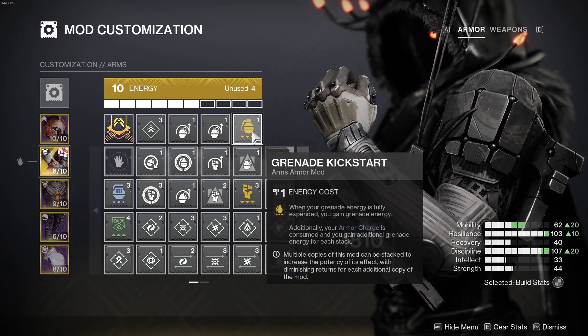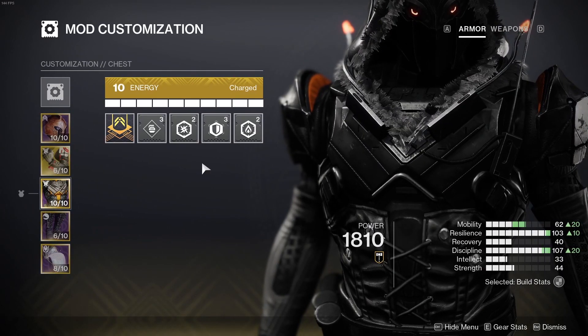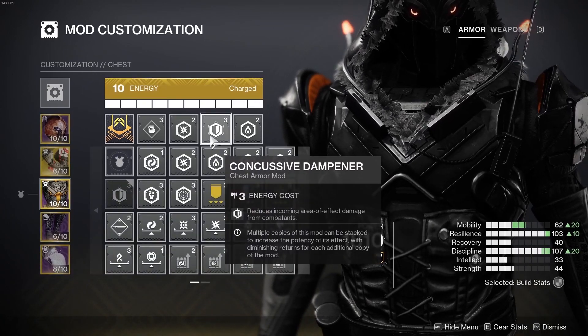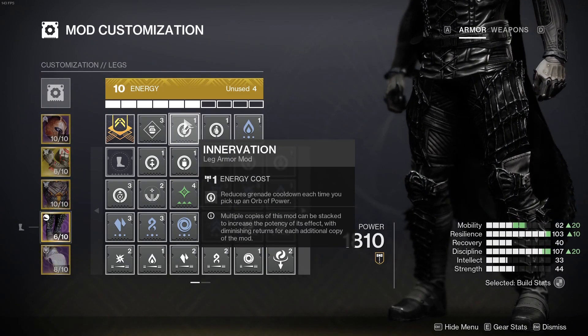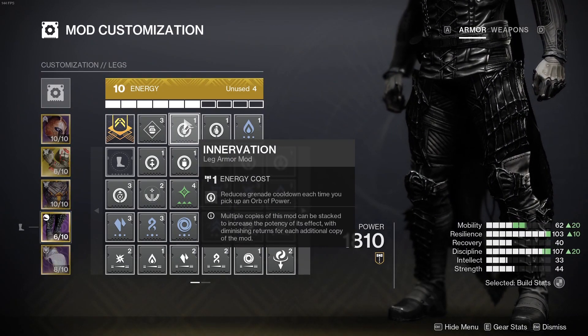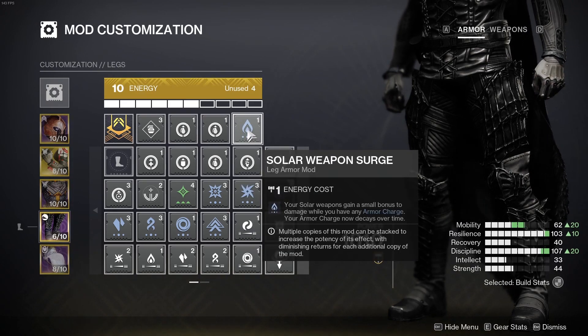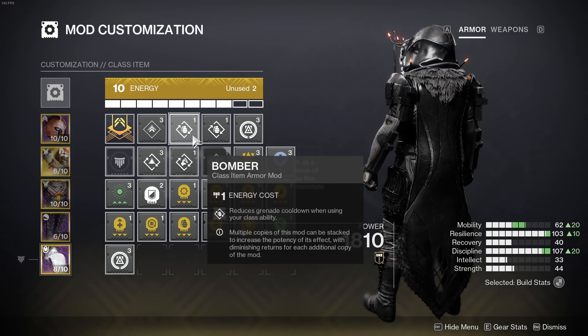I'm also using a Grenade Kickstart mod: when your grenade energy is fully expended you gain grenade energy back. On my chest piece I'm running three damage resistance mods of my choice — you can switch them out for whatever resistance mods you want. On my legs I'm running two Innervation mods, which reduce grenade cooldown each time you pick up an orb of power. This build revolves around having your grenade ready and throwing it as much as you can, so stacking these mods should help you get it back much quicker. I'm also running a Solar Weapon Surge mod for my sword, which does increased damage to champions. On my cloak I'm running two Bomber mods: reduces grenade cooldown when using your class ability.